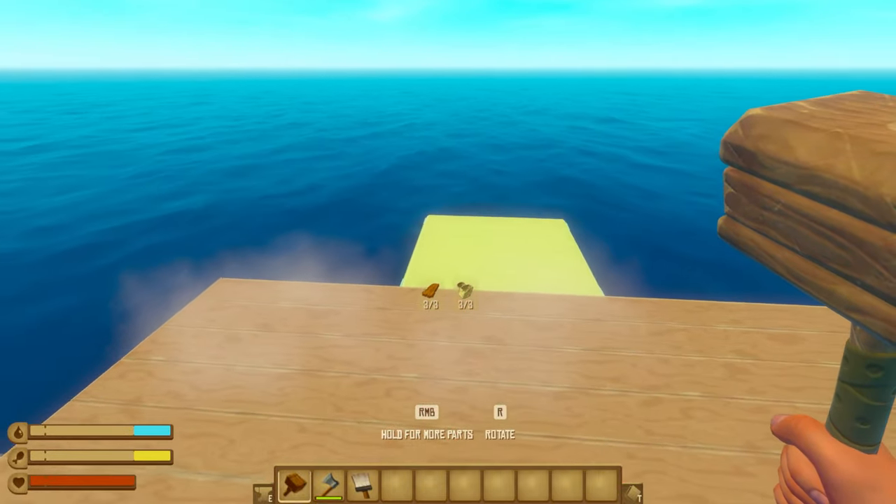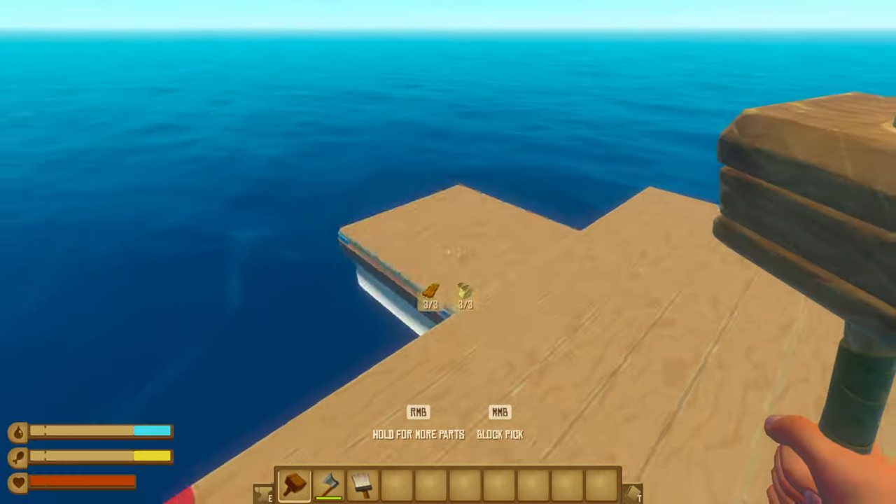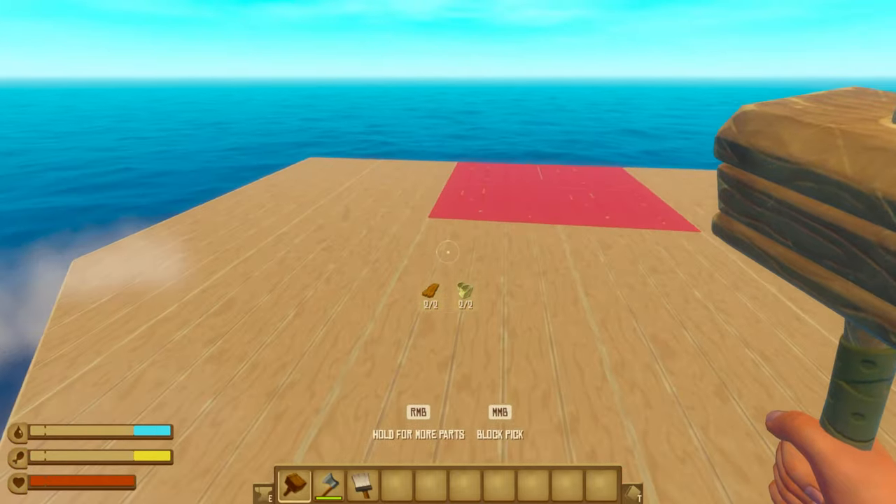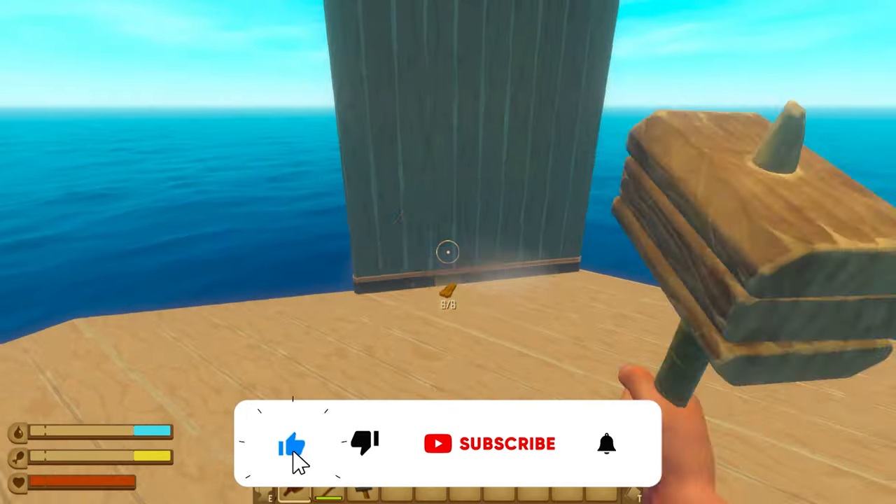I want this raft to be wider than it is long. Fill in the corners with these triangle foundations, which is actually a very good touch — they add a lot of shape.